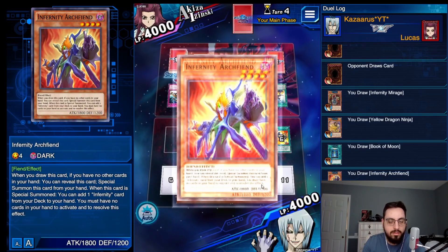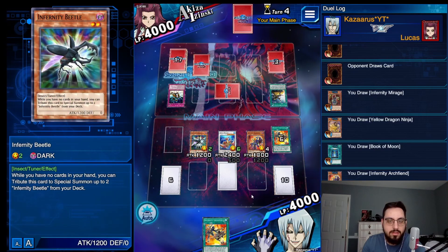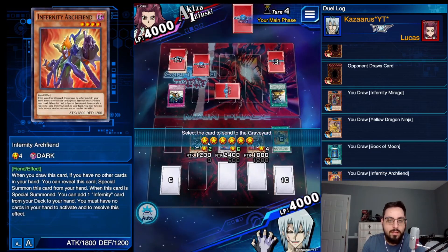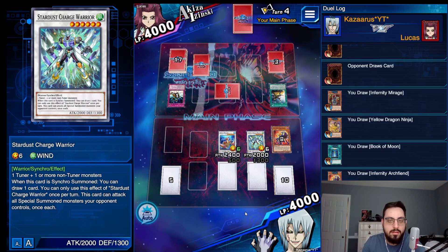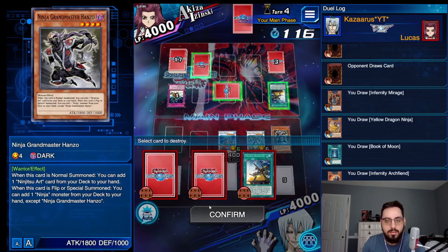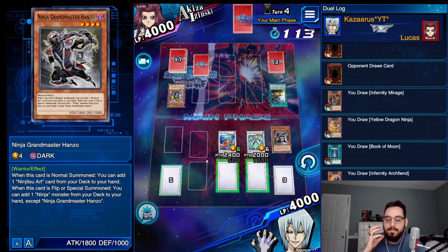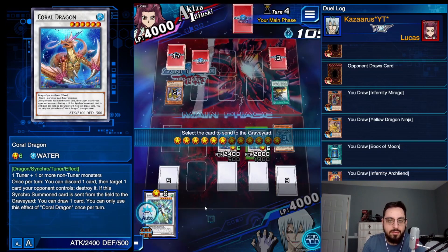When Infernity was quote-unquote good when it first came out, Tretch wasn't very popular. But now I think you would Tretch — tretching on the Coral Dragon and the Stardust Charge makes the most sense. Sure, I still have one Launcher to resolve, but I don't get to Onomaru, which is the main point. I'm physically trying to say Triamid instead of Triamid — I've said Triamid for so long, I know it's Triamid, I know I've been saying it incorrectly.